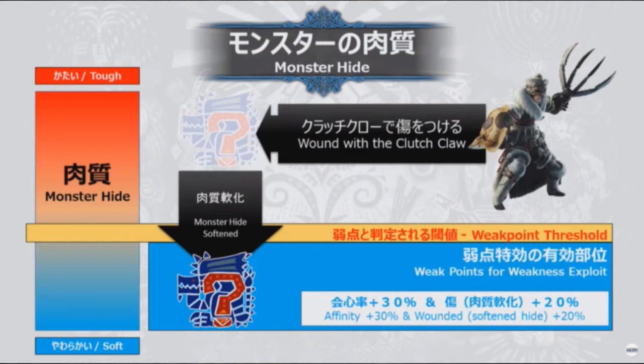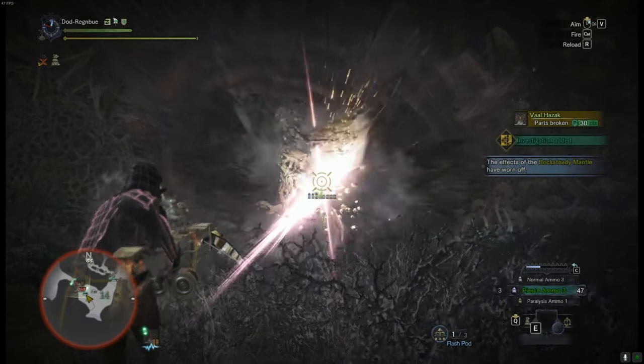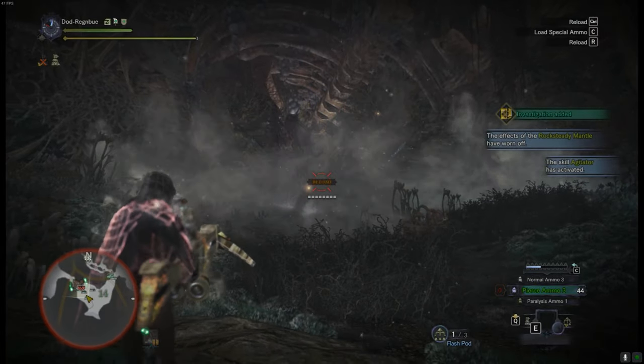What I gather from this image is there's going to be some form of threshold meter showing how tough a monster's hide is, and when you're able to get your weakened Weakness Exploit buff of up to 50%. You can have a red-to-blue meter, and when it's at that transition point you start getting your wounded buff multiplier on top of your affinity. That way you're able to monitor the effects of Weakness Exploit and you're not just guessing all the time.